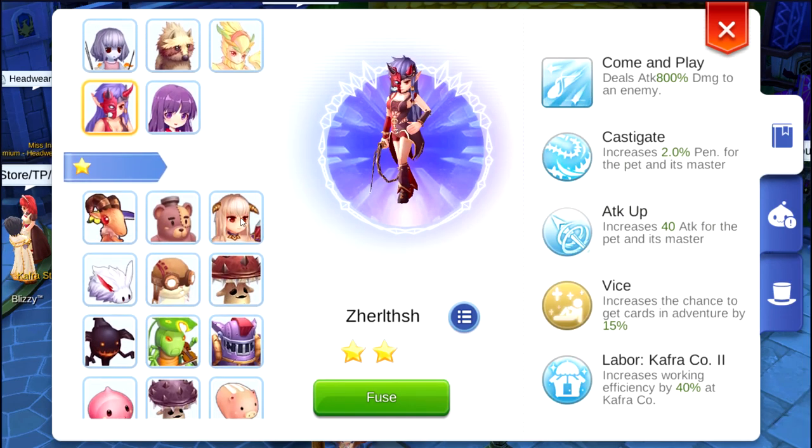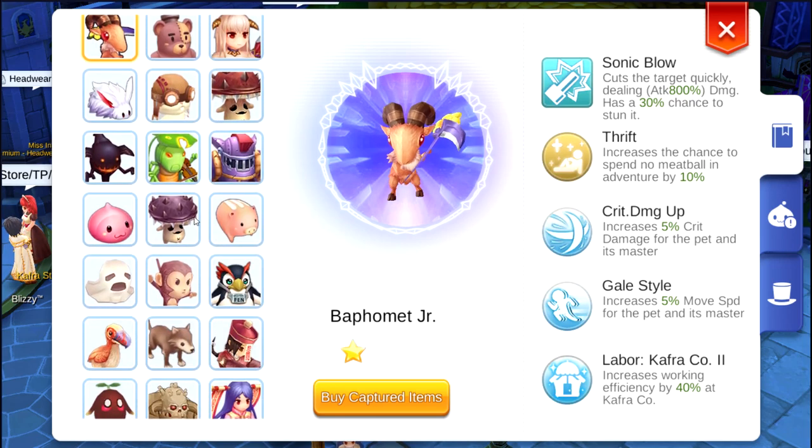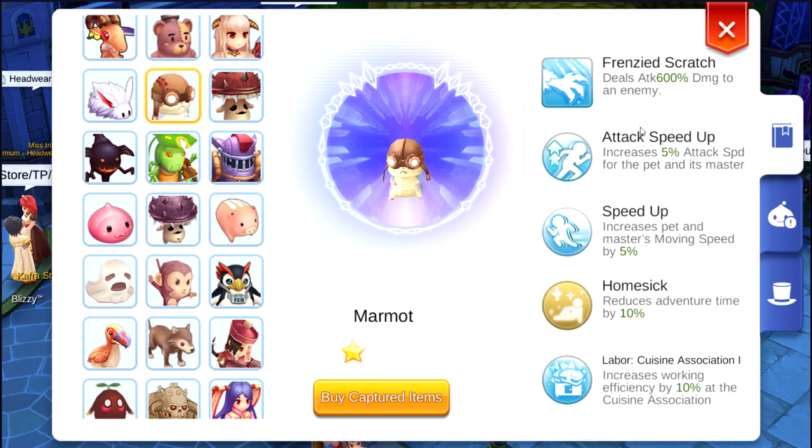Better use your remaining zeny into synthesizing your equipment. If you can't afford this, you can always use Baphomet Jr. — as you can see, it increases crit damage and also 5% movement speed. This is also a good one. And if you're going to use an exit break and you are locking on attack speed, this will help with 5% attack speed and also movement speed.